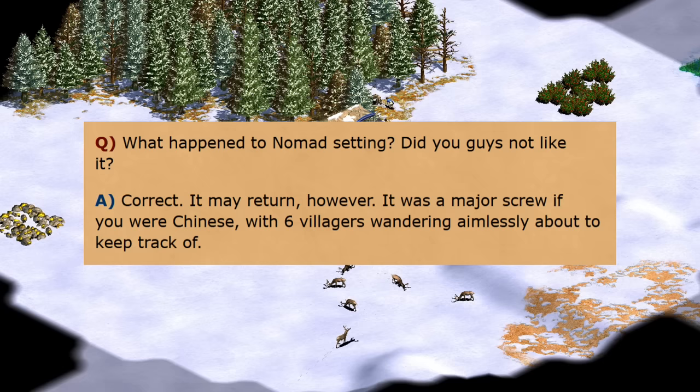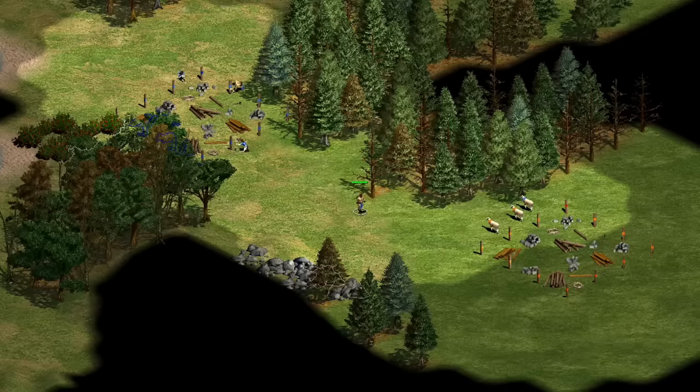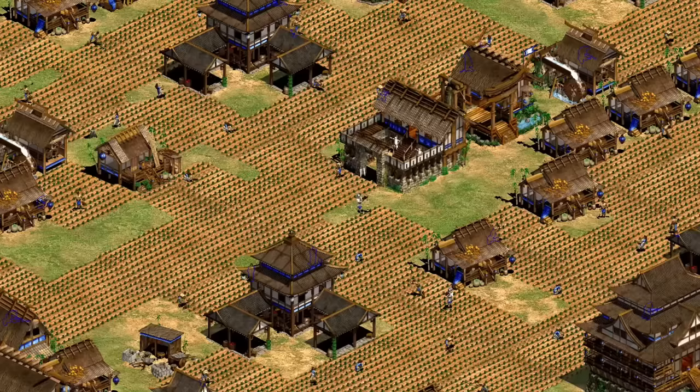During that period, they were probably best known as the broken nomad civilization on account of starting with six villagers. Funny enough, Sandy Petersen was asked in an interview about the Chinese nomad start in Age of Conquerors, and at that time he felt it was a disadvantage to the Chinese to have so many villagers to keep track of — though the community figured out pretty quickly that three extra villagers were more than worth being down 250 resources. This was also a time when villager fights were very common, and a forced peace treaty wasn't added until far down the road. Chinese could afford to have a three-on-three villager fight while having three completely different villagers setting up their initial town.